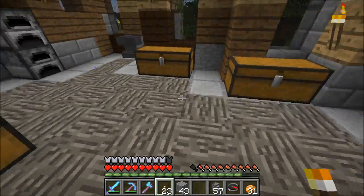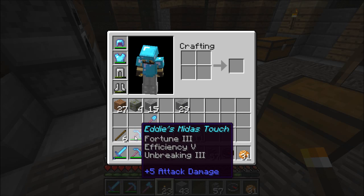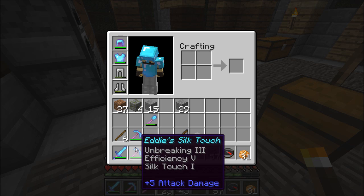She's been working on me before, which I think looks really nice. And she left me a present of Fortune 3, Efficiency 5, Unbreaking 3, Silk Touch 1, Efficiency 5, Unbreaking 3.